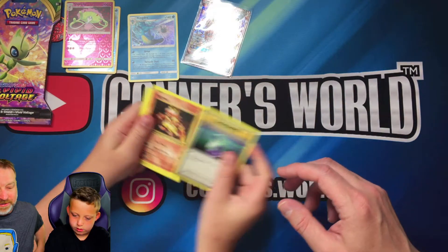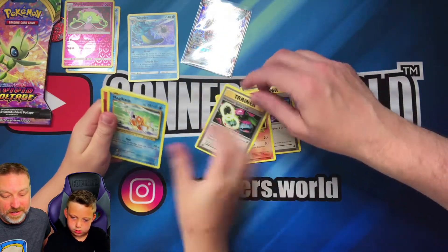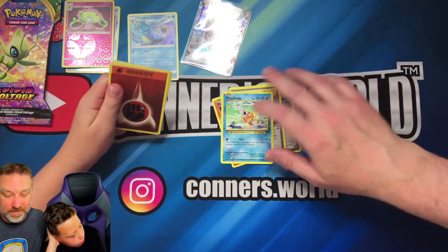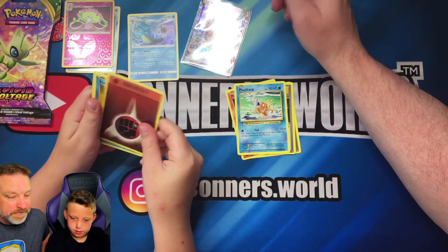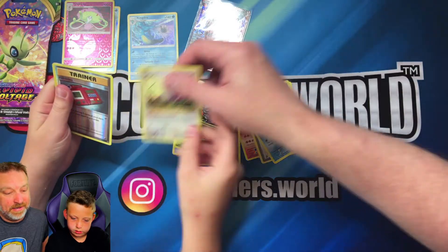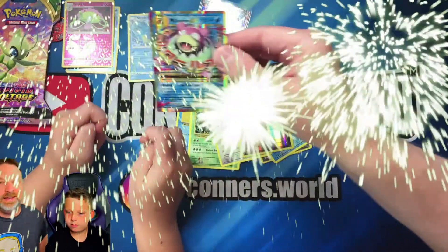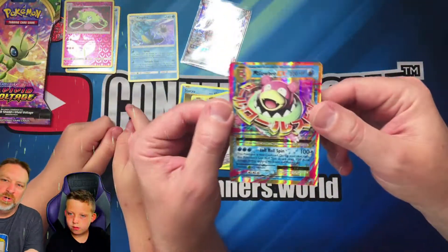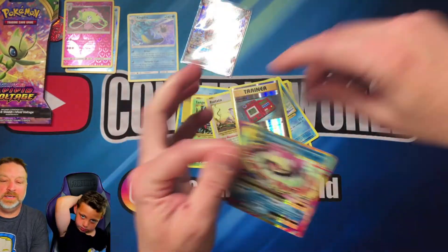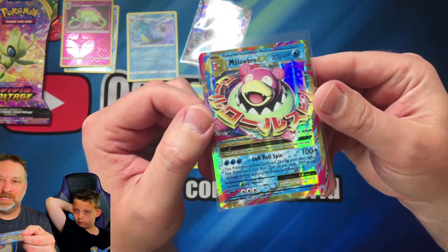All right, new cards! It's a trainer card, a potion card, and we got a Magmar. Also a Gengar spirit card — it's a basic card. Energy, energy, star energy — and we got a trainer Poké Deck. Oh look at that — a Mega Slowbro! It's an M Slowbro GX — that's a Mega Slowbro GX. Very cool!